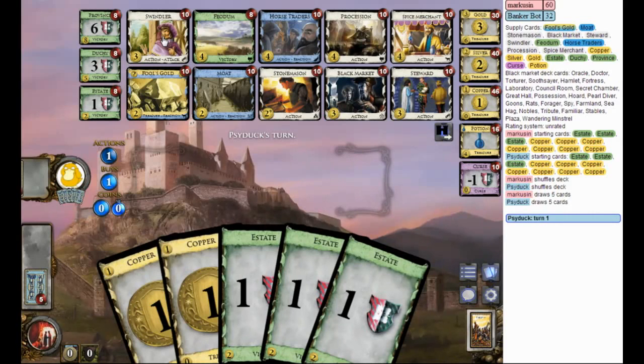A Swindler can swindle Fool's Gold into Estates or into Moat. A Swindler can also swindle anything from the Black Market into something lame like a Duchy or a Feodum. You can Moat the Swindler, or you can open Stonemason and get two Swindlers. A Steward is good. There's Horse Traders too as a defense.